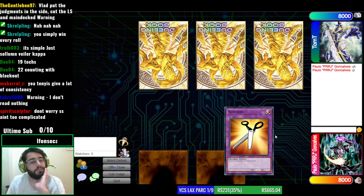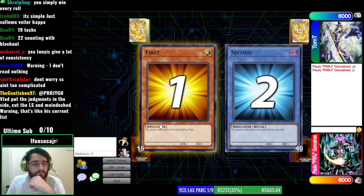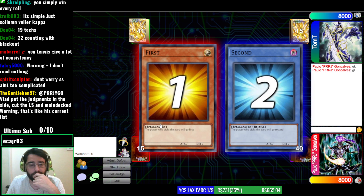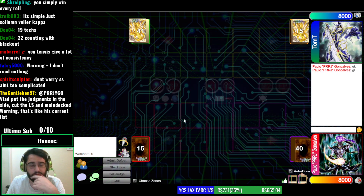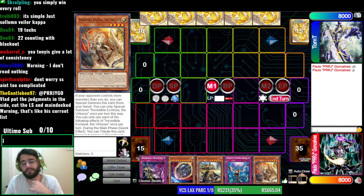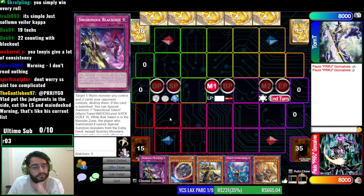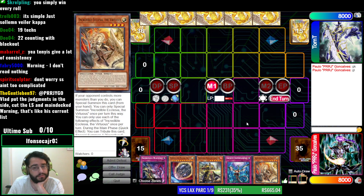I win the dice roll. He changed to main deck warning instead of judgment. I need to start with Ecclesia, right? I don't think I have a choice here. I could start with something else but then it doesn't do anything. I have two options: I can do Longgyun, discard these, make Barones, and then normal summon this and make Taya — Taya's effect. Is that good? I don't know.